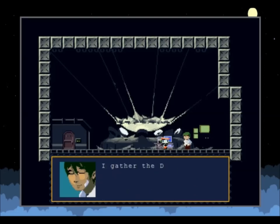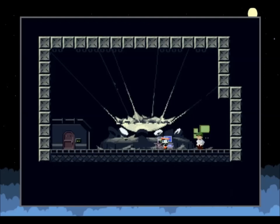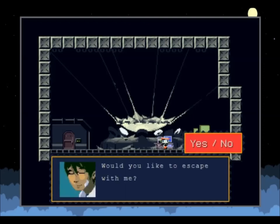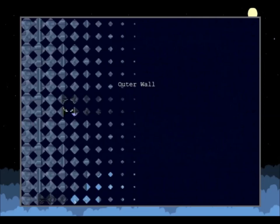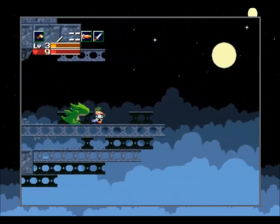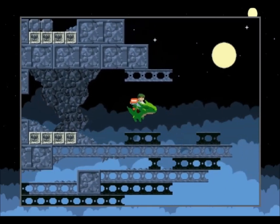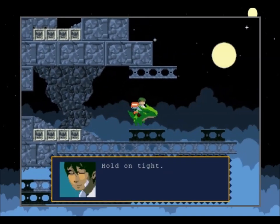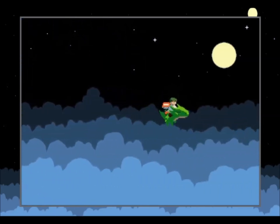Skipping past the dialogue we've already read — this time I'm going to say yes. He'll head outside, we follow him back onto the outer wall, get on, and we fly away on his sky dragon.